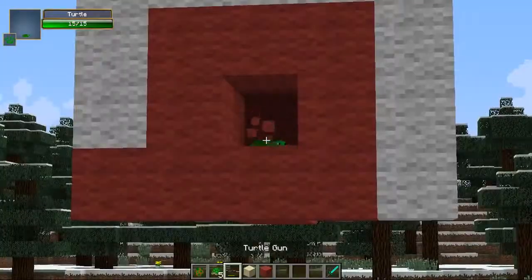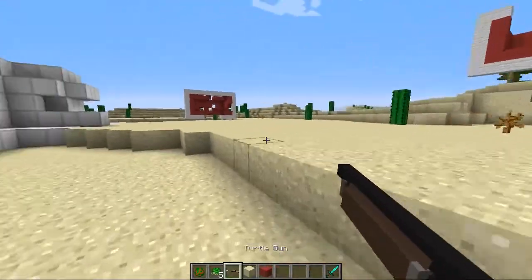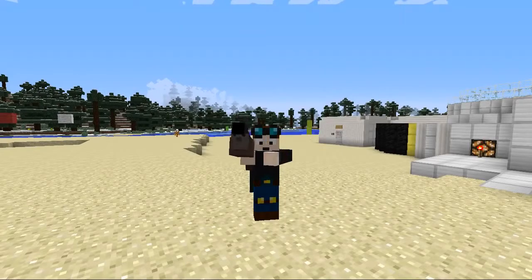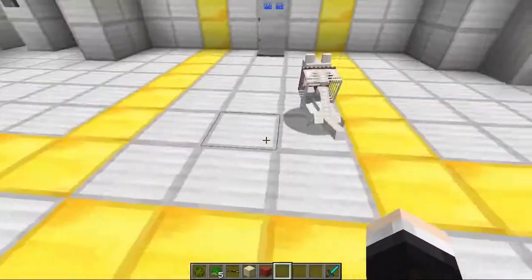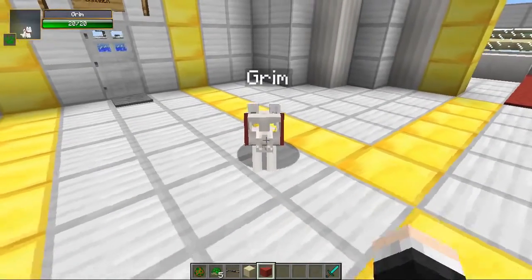That was insane! Check it out — he's right in there, explodes the target. That was absolutely perfect. So that is pretty much the Turtle Gun mod. One more feature I didn't show you is a bit of a different feature — these turtles can have names. Where did the turtles go? Did you eat the turtles? Why did you eat the turtles?